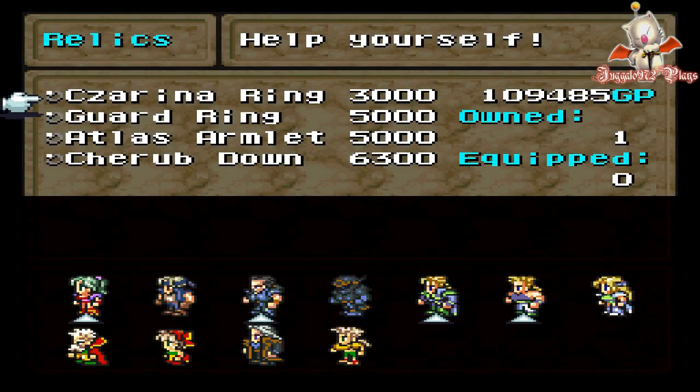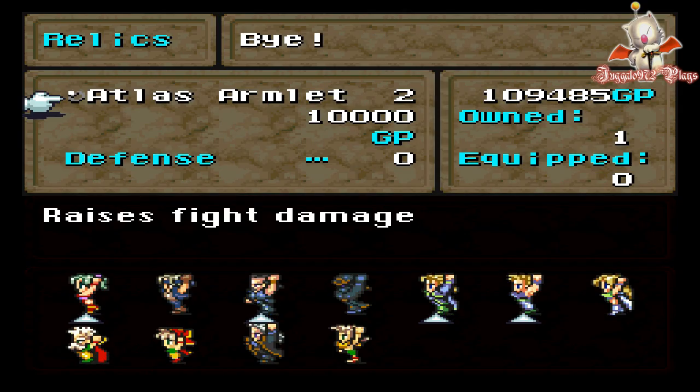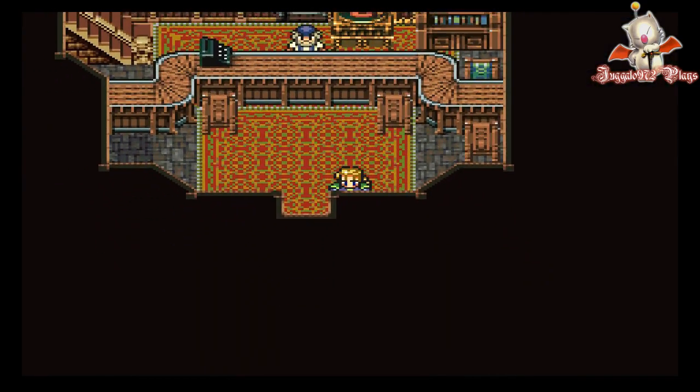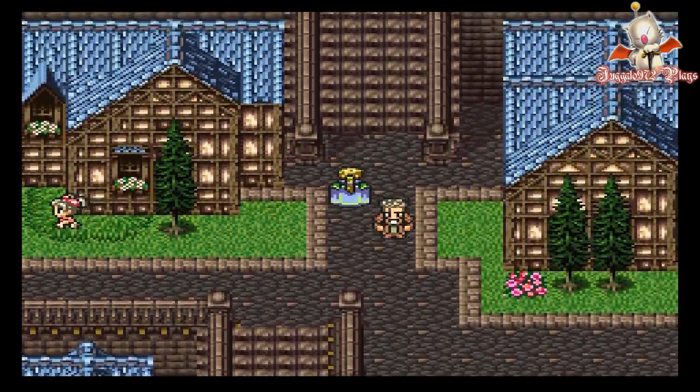Hold on — let's see what kind of relics we can get. We could use a few of these. These Atlas Armlets really come in handy. And I got Edgar with the Offering.